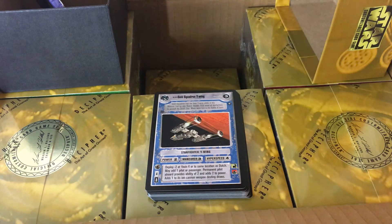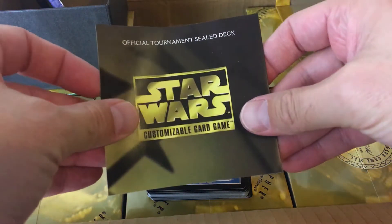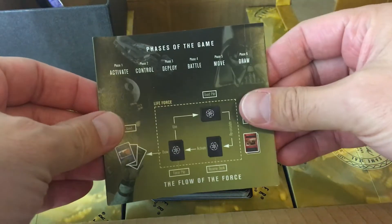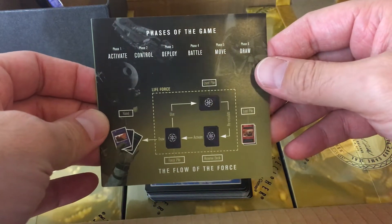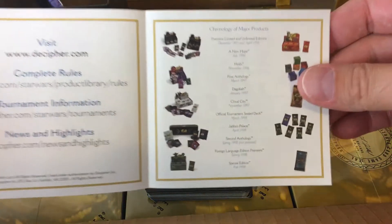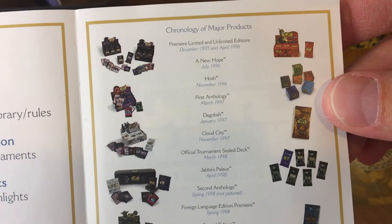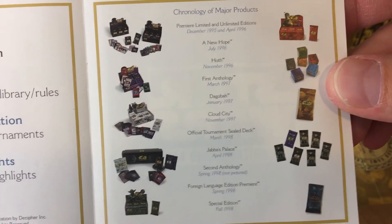A New Hope, Limited. And you get this little book here — 'Welcome to your sealed deck.' The flow of the game: you activate, you control, deploy, battle, move, draw. Let's see what we got here. Oh, the glory days of CCGs.